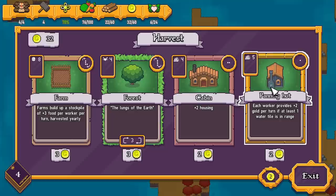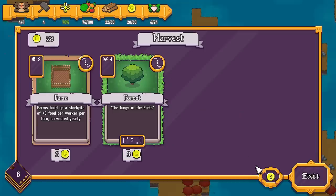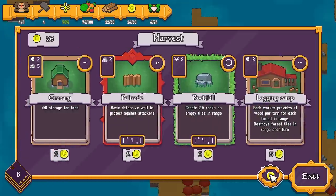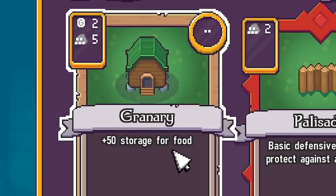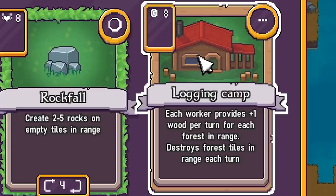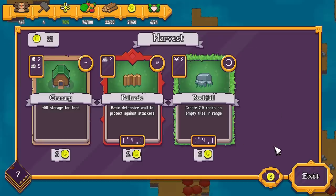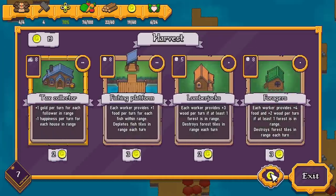I like getting gold so I might take the panning hut — each worker provides plus two gold if at least one water tile is in range. It costs five wood but we've got 22 of that. I might grab some housing just in case we get more people, then re-roll. We got food storage, some fences because we will be under attack — that's one of the main things we gotta do, defend our shrine. Oh, we got a logging camp, so I'll buy that so we can gain some wood.